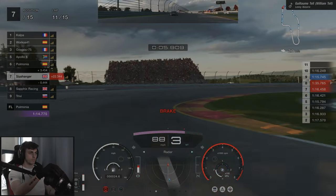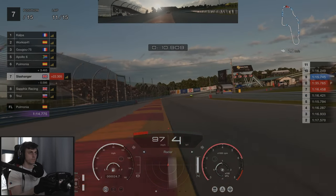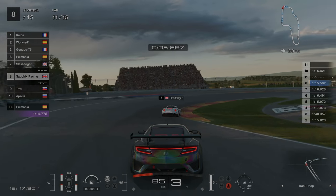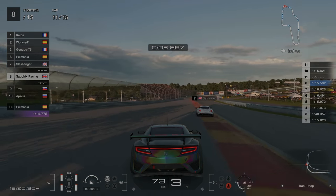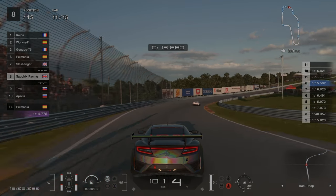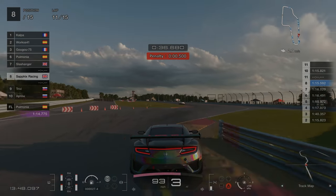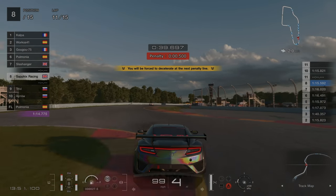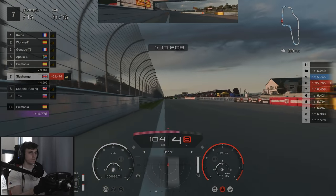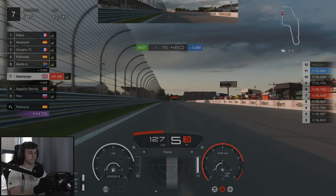Unfortunately for us, Sappix makes a mistake going into the first corner giving himself a penalty. As we ride on board with him we can see that he completely misjudges turn one, earning himself a half a second penalty. On the same lap he also makes a mess of the chicane giving himself another second for track limits. After he's served these penalties it then gives us a very comfortable gap of about five seconds as we set our new fastest lap of the race.